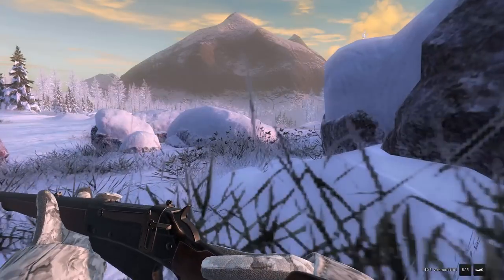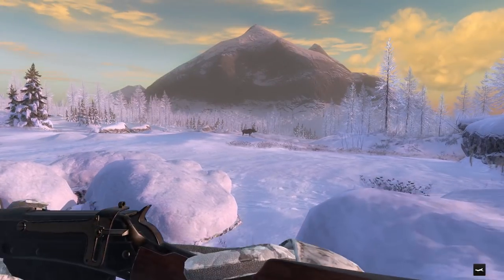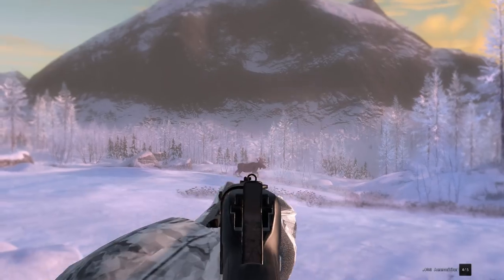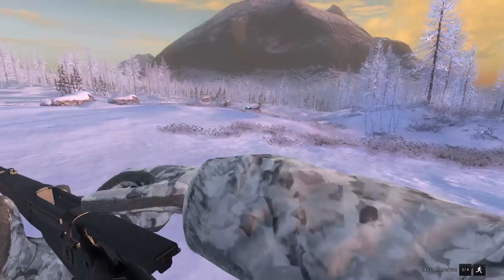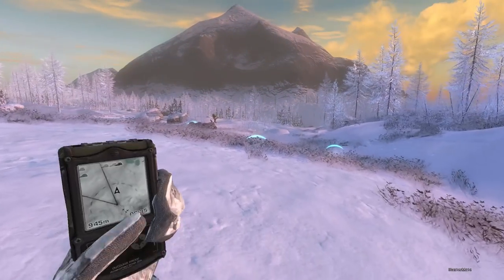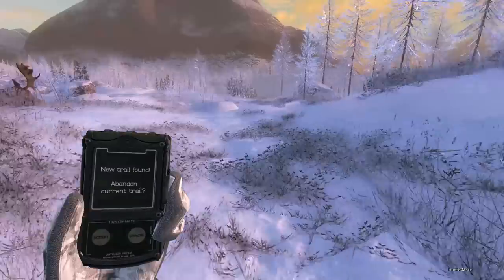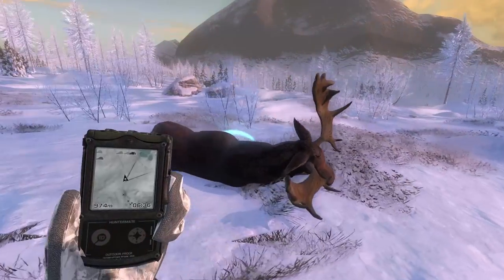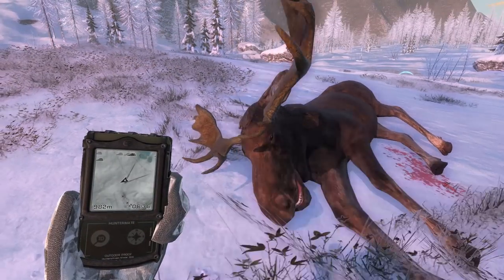My choices were Bushrangers, Pickupin Bay, or White Rhyme Ridge to do a run-and-gun style. We were just on Bushrangers, and we've been on Pickupin Bay a lot since it came out, so why not come back to White Rhyme Ridge? We can get Moose and Bison here. By the end of this video I'll probably be somewhere around 60 to 65 kills with this 405 — I want to get that to where I can do a Road to 100 on it. I've got a lot of weapons where I'm pretty close, so I'm probably going to pre-record a bunch of Road to 100s in case I can't upload on a given day.